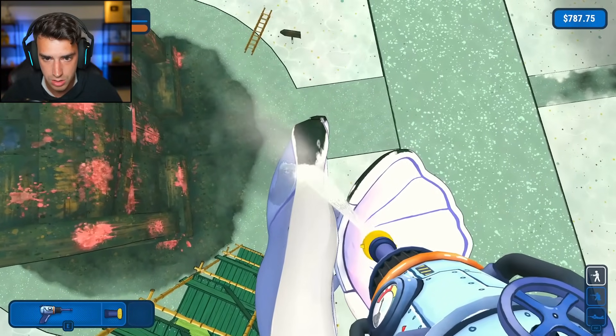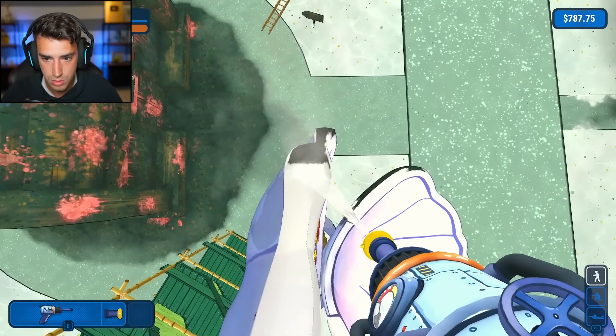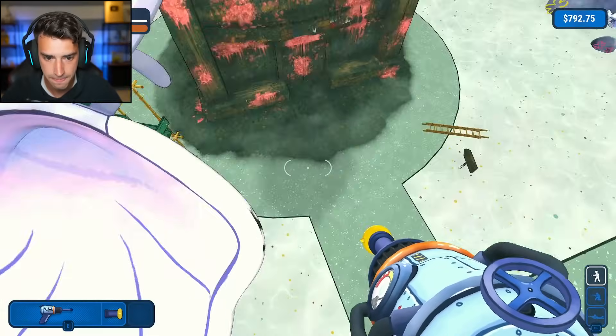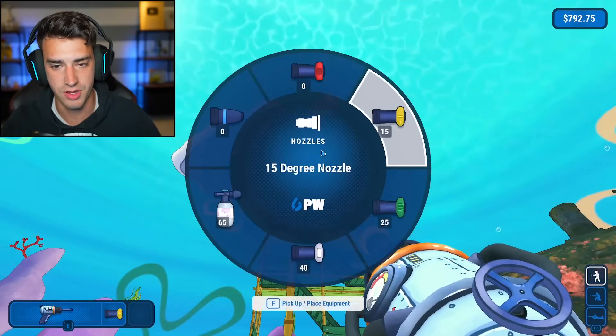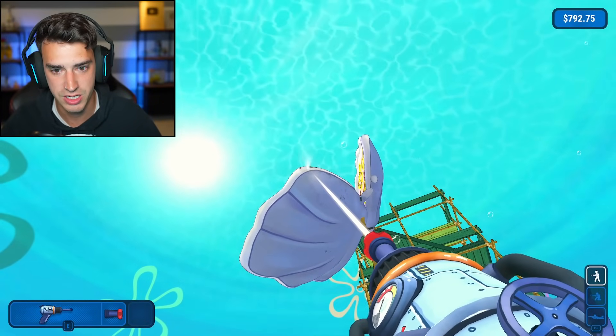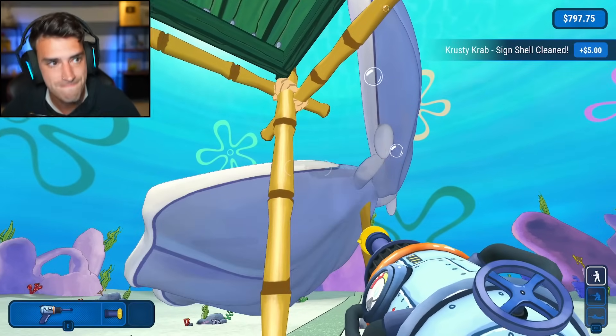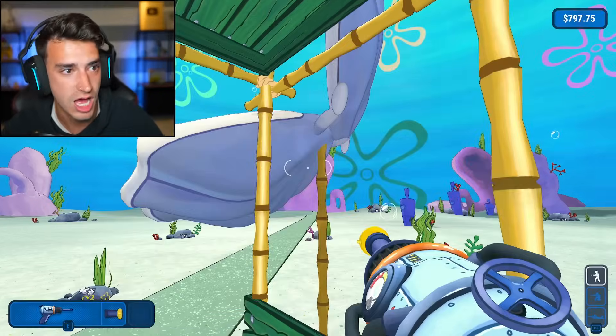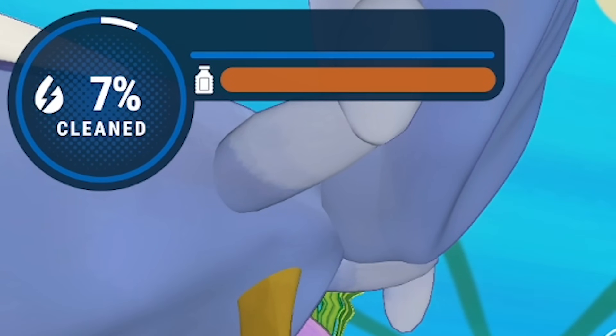Here we go, this should be it. Oh, there's stuff down there. I got that one, but there's stuff down here. I thought I could like 360 no scope it. I did it! We got all the sign. Heck yes. Hey guys, we're 7% done. We're getting there. Man, power washing makes me hot.